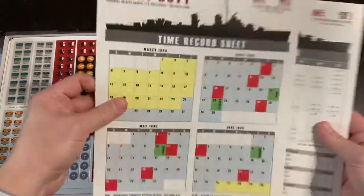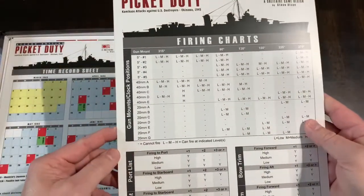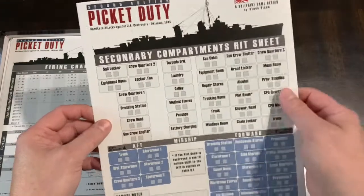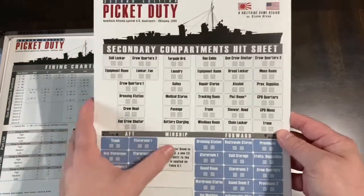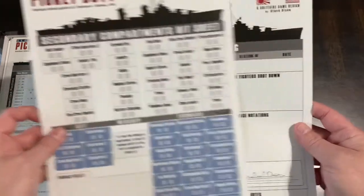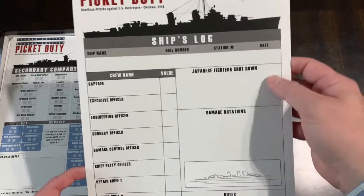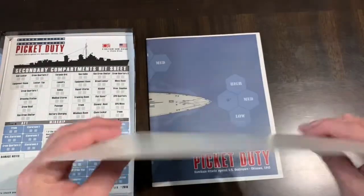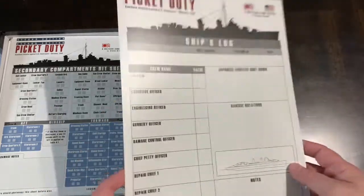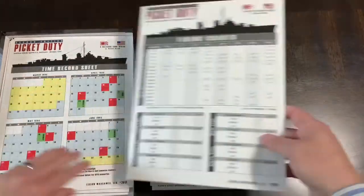Legion tends to put a little colored paper in the box. There's a time record sheet on thicker stock — a one-sided calendar to keep track of your time records. There are firing charts on thicker stock as well, and a secondary compartments hit sheet covering aft, midship, and forward areas with different cabin and damage locations. There's also a ship's log where you can personalize each ship and keep records. These look right for either copying or laminating to mark up.